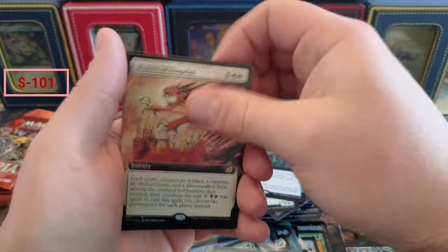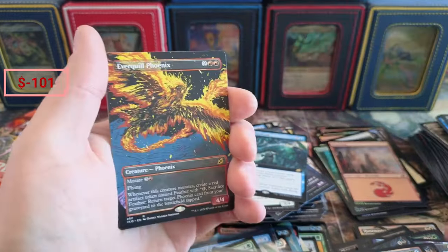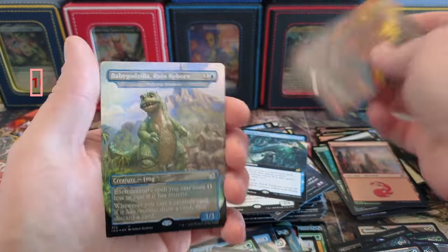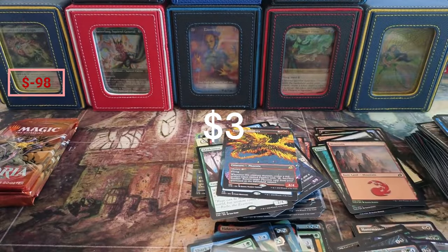We got a Leech, Anticipate, mountain. Muse — another Typhoon! Snapdax full art! Everquill Phoenix full art — remember we got the old art in there too. And the Baby Godzilla in the foil. Baby Zilla again — I don't know how Baby Zilla is doing in the foil, probably not great.